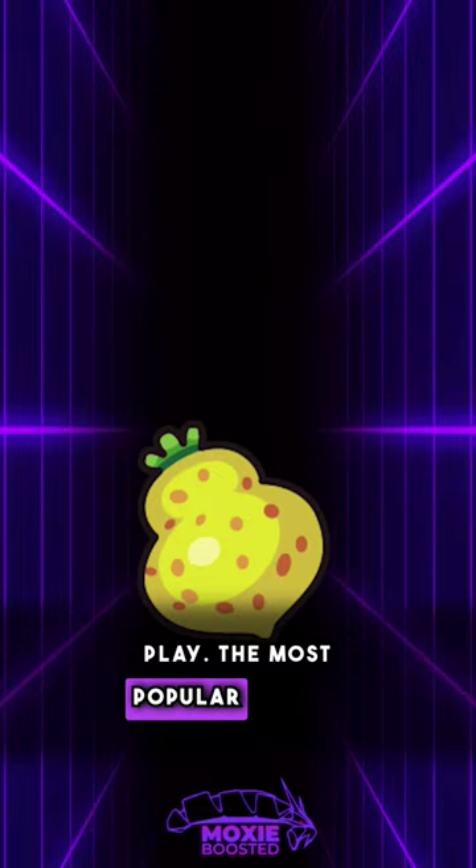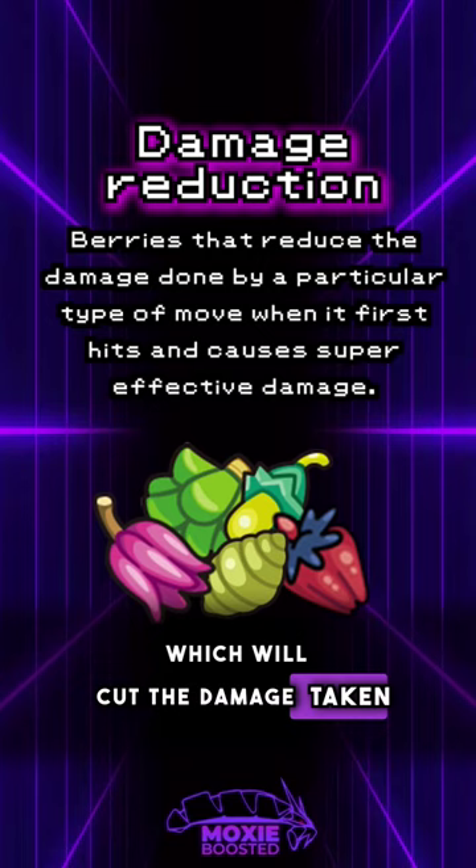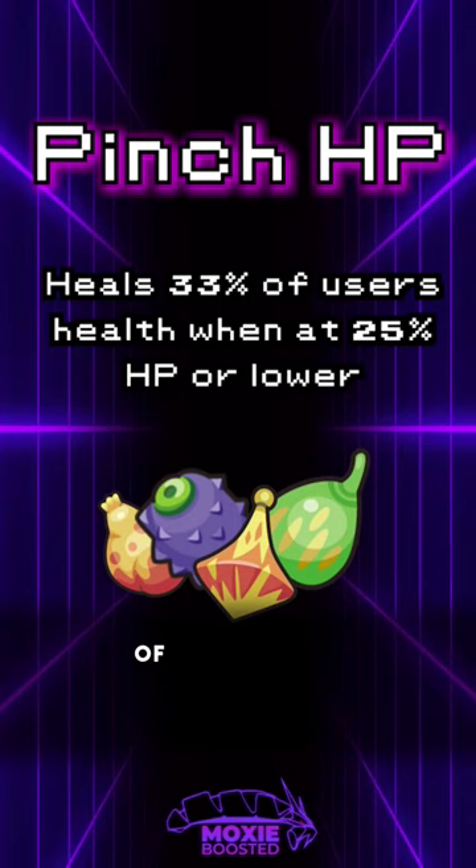The most popular berries are the Sitrus Berry, which heals 25% of the user's health when they drop to 50% HP or lower; the Lum Berry, which heals any status condition once; the Damage Reduction Berries, which will cut the damage taken by a super effective hit just once; and the Pinch HP Berries, which will heal the user by 33% of their health when at 25% or lower.